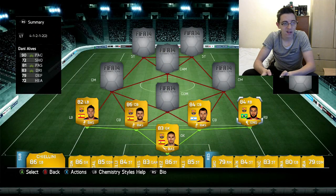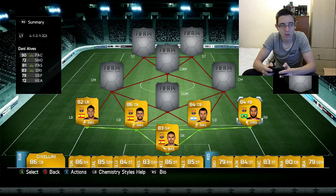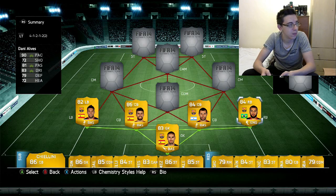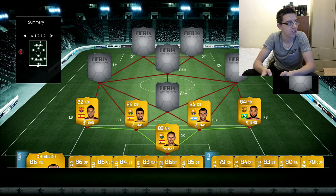On the right we have Dani Alves — obviously for a Barca team I had to have him, though my last hybrid did contain him as well. I said I really liked him in the last hybrid and my view hasn't changed. He's just unbelievable: 90 pace, 81 passing, 83 dribbling, 79 defence, along with 72 heading and 72 shooting — which for a right back is just great, honestly. If you haven't tried him, please do.